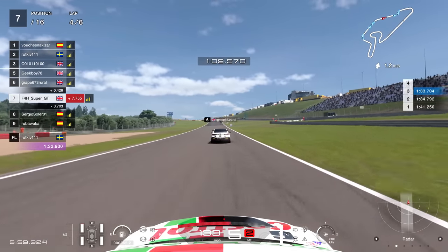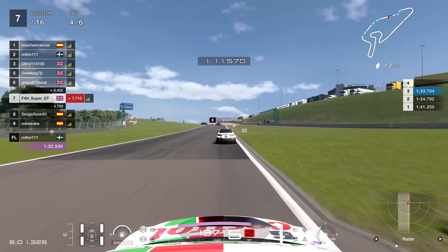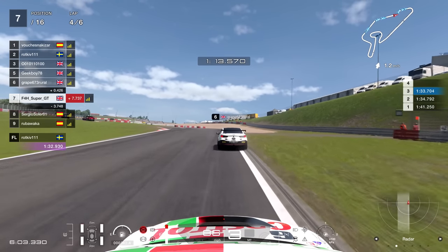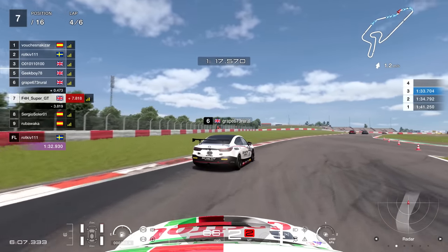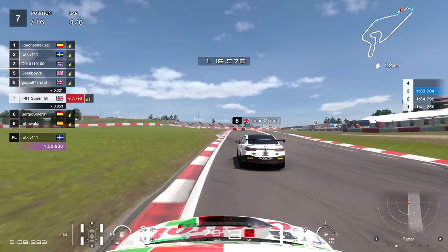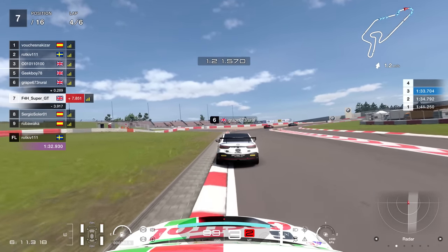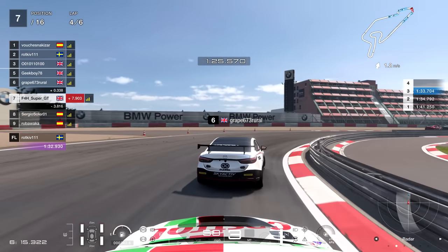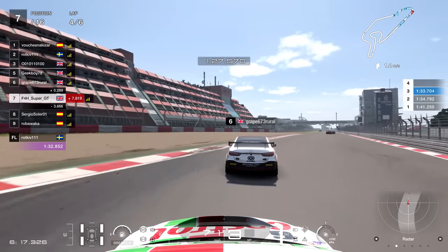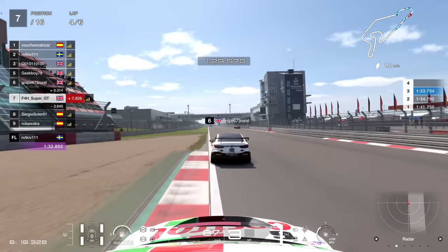Not going to be within range here of an overtake, but it's a case of trying to take the chicane as nicely as possible, getting a good exit of course, really using the track limits, and pulling evidently much closer to 673 Rural. What a handful of a name that is. Through the final corner, lap number four.